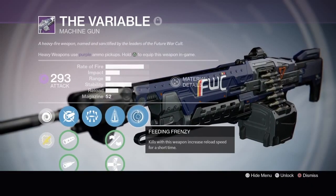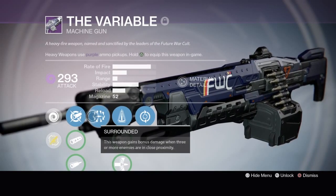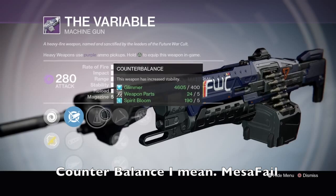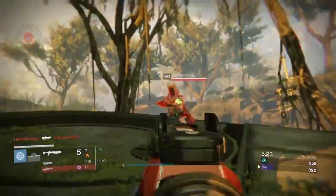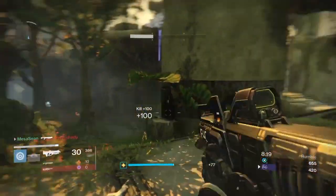For the HMG, the Variable — mine's got Feeding Frenzy, Perfect Balance, and Surrounded. Surrounded means you get bonus damage if three or more enemies are in close proximity. The one you could buy has some really good perks too — Rangefinder, Perfect Balance, Skip Rounds, and Oiled Frame or Rifle Barrel. I'd probably go with Rifle Barrel. The reload is really slow though. My Hopscotch does have Feeding Frenzy, which doesn't always come in useful for PvP, but once in a while I do get bonus damage.